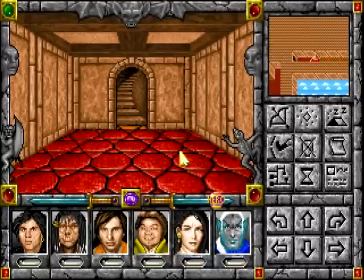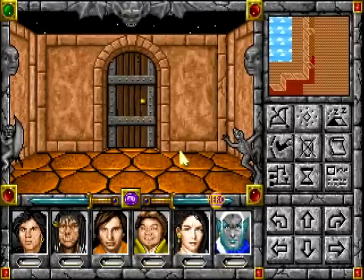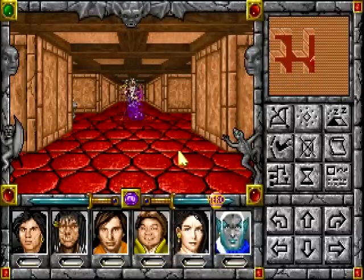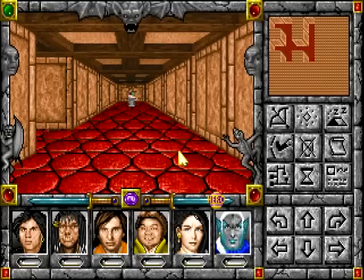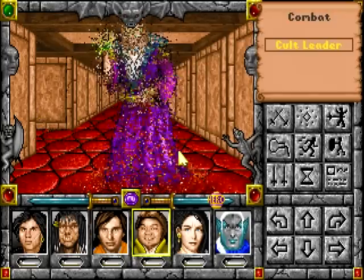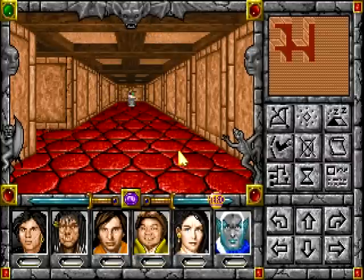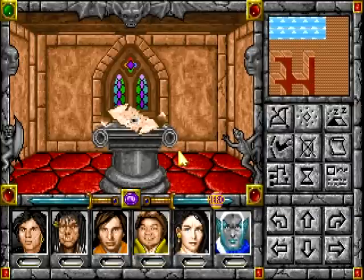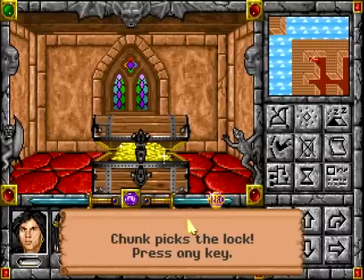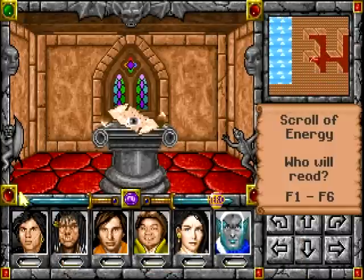We've got two ways up. Apparently this one's a tower, so we're going to go up here. Oh no, it's a super wizard! Cult leader. Small found a belt. Scroll of Magic. And a chest — Chunk picks the lock — 20,000 gold and 1,000 gems. That's pretty nice.